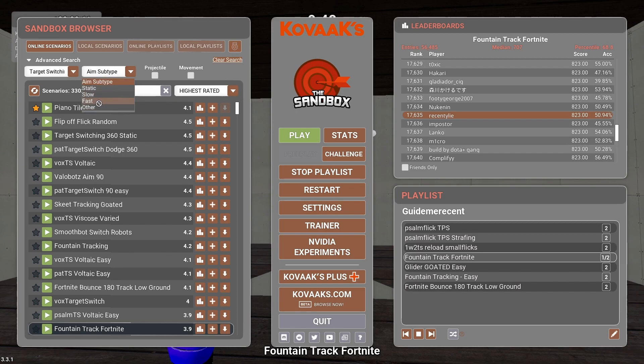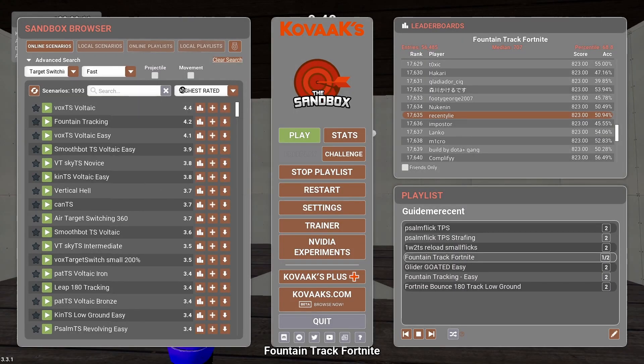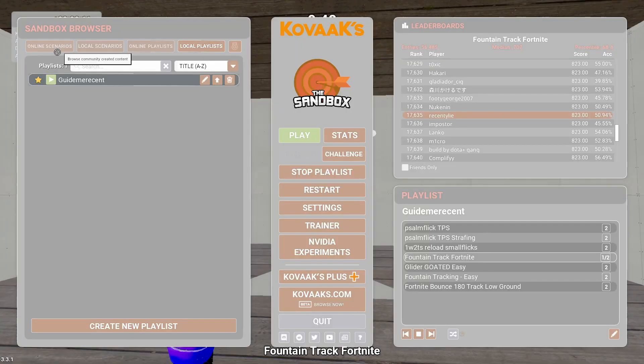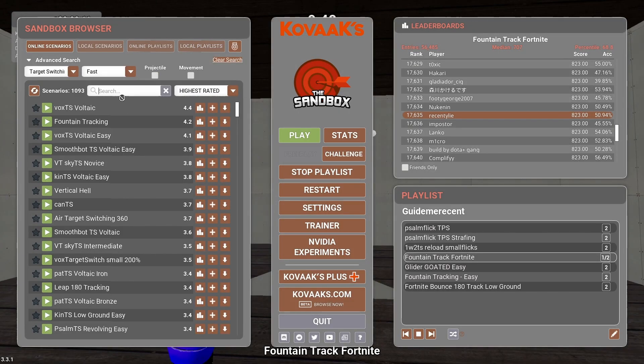For aim subtype, set it to maybe Fast depending on your sens. Also set the sort to Highest Rated so you get really good maps. If you play Fortnite, the maps in my playlist are really good — just search the name in Online Scenarios and you'll find the map. Now I'm gonna show you a bit more of these maps.